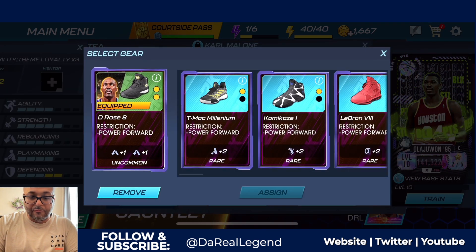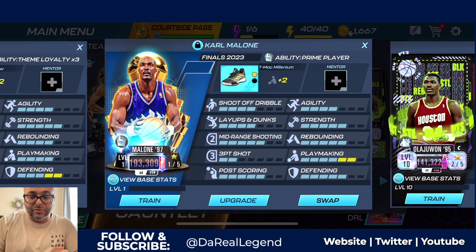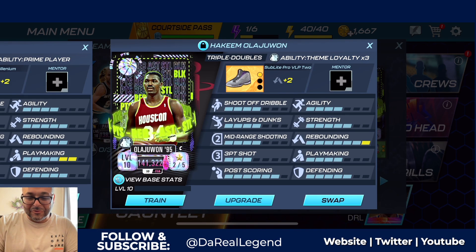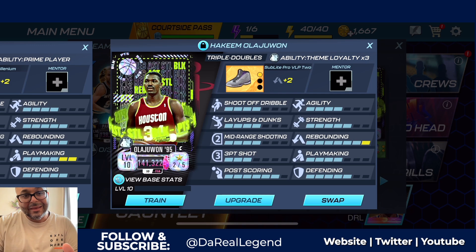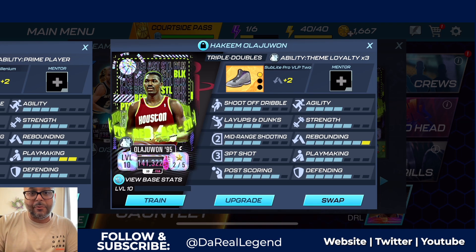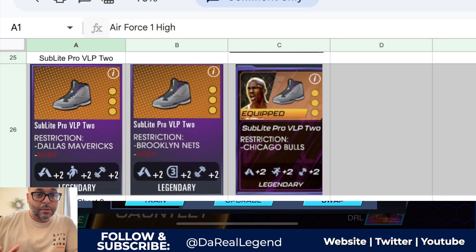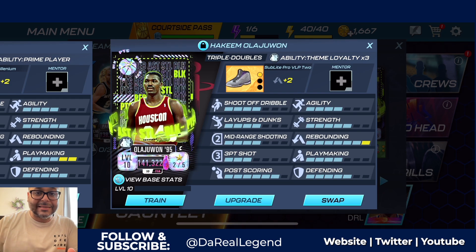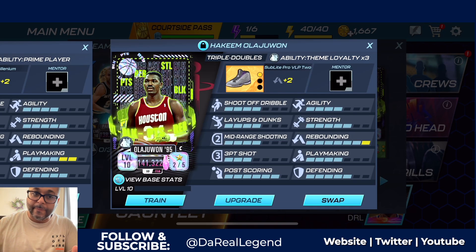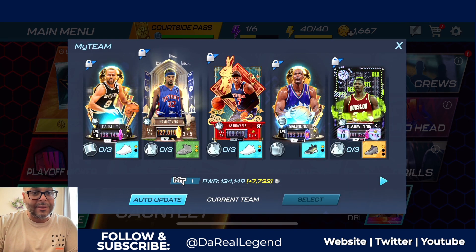For Carmelo Anthony, we got the LeBron 13s which bring up post scoring to six and strength to six, but there are defensive shoes that will bring Melo's defense up to a five — I like that better. For Karl Malone, we got the D-Rose 8 which brings up rebounding by two, but I'd rather have a faster Karl Malone — bringing up playmaking to a six mixed with agility will help with his speed. For Hakeem the Dream, we're going to rock those legendary shoes. They'll max out his rebounding and also boost his strength to a max of six — a very good stat for your big men. The second stat could be plus two to shoot off dribble, three-point shot, or agility.